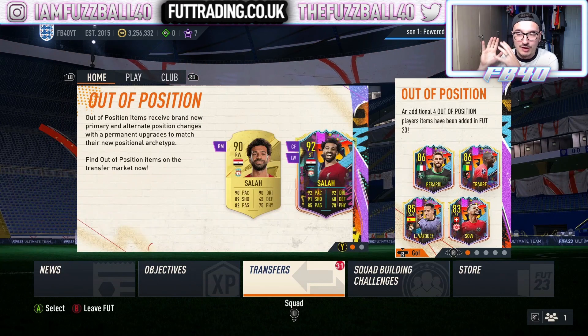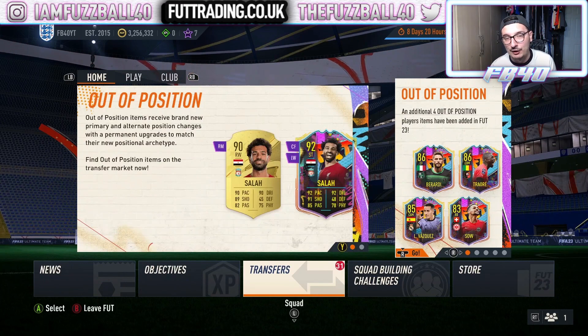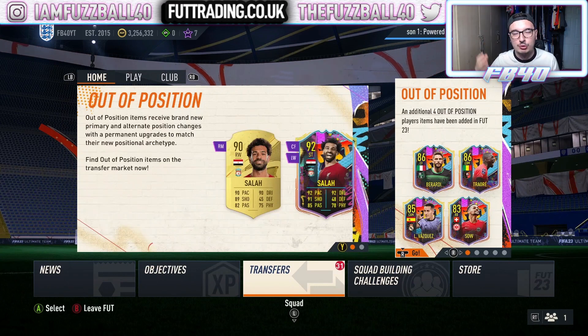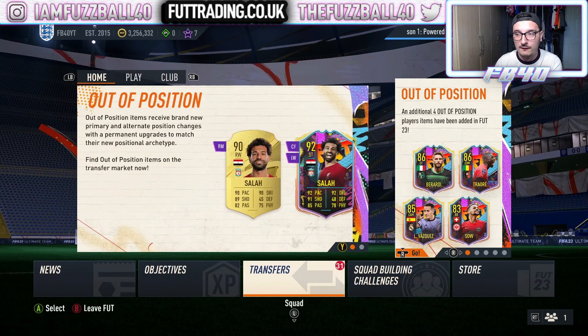We're going to talk about an area of the website — how you guys can try to do it yourself if you can't afford or don't want to pay for the website, or if you're on the website, how you work with the fluctuations area. What do we mean by fluctuations? Essentially cards have a natural climb-drop cycle in their price. I'll talk about a few ways they're affected and show you some cards I bought last night using Footwiz graphs.